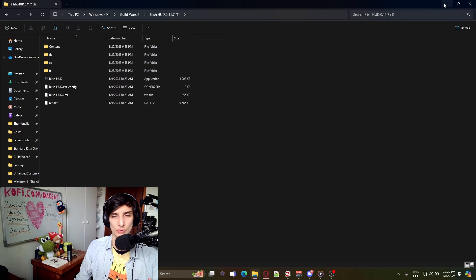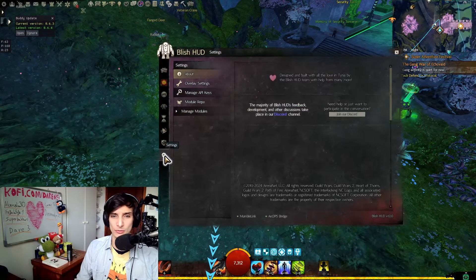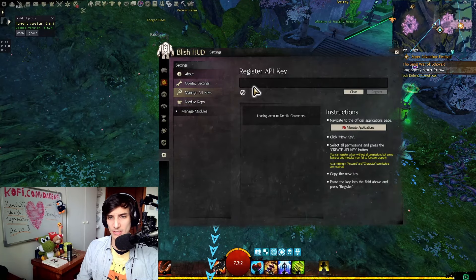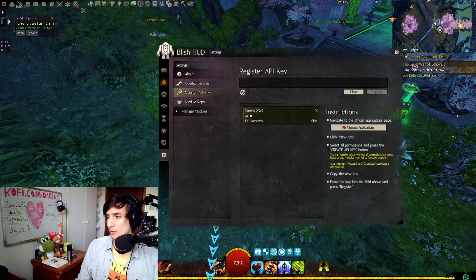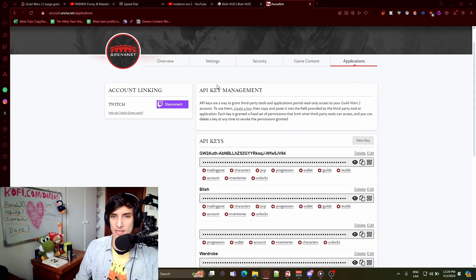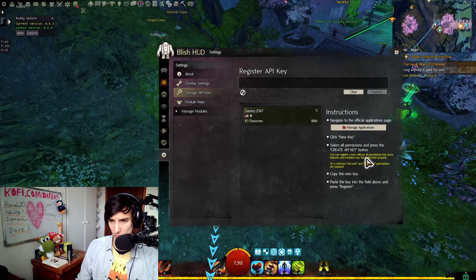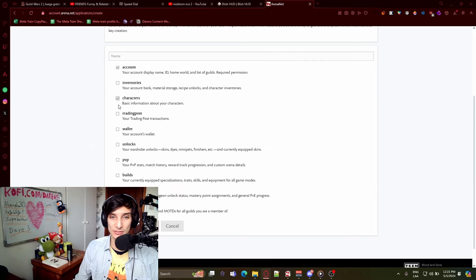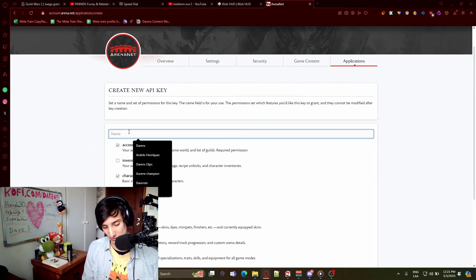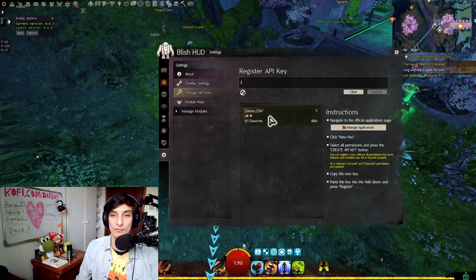Launch it and it'll ask you to point to where your Guild Wars 2 file is. Then go into Blish HUD, go into settings, go to Manage API Keys and put your API key. If you already have one, great. Otherwise go into Manage Applications — it'll lead you to the API key management website. Press New Key, and at a minimum put account and character permissions, but honestly I just put everything and call it Blish, because there's really no reason not to. Create the API key, copy it, and paste it in for your character.